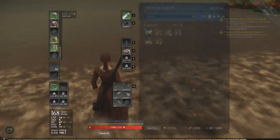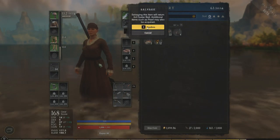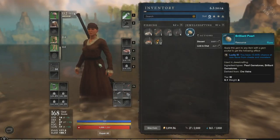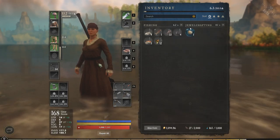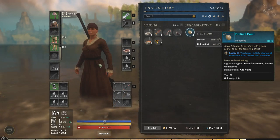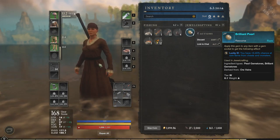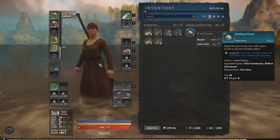I found it with a low fishing level. If you take this oyster and salvage it, you get a brilliant pearl and you get the oyster bait. This pearl is 100% guaranteed, and the one I got was a Tier 5 Lucky 3 — you get a 0.45% chance at rare items from chests and monsters.